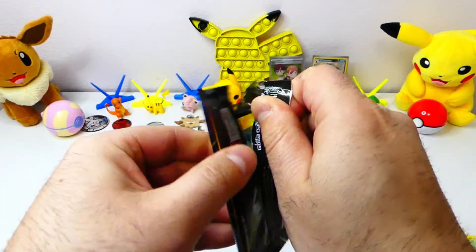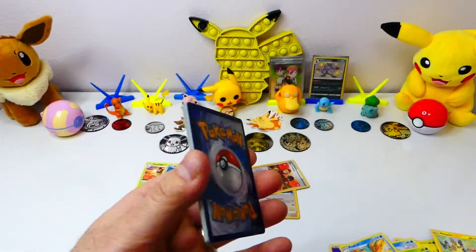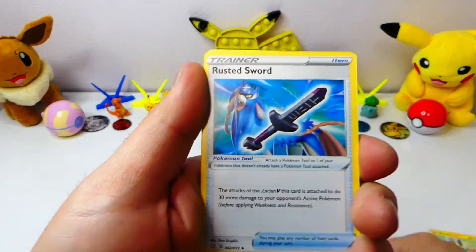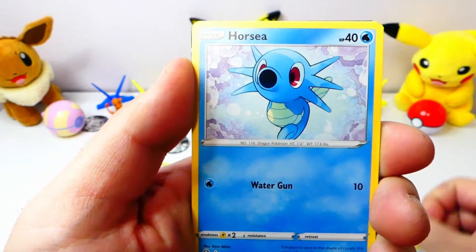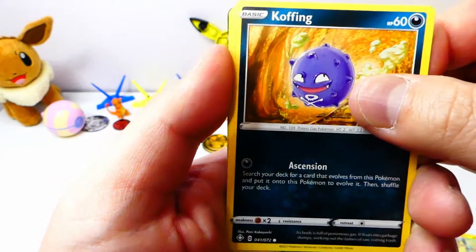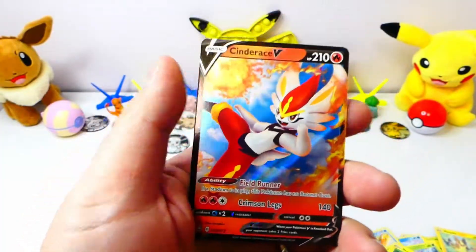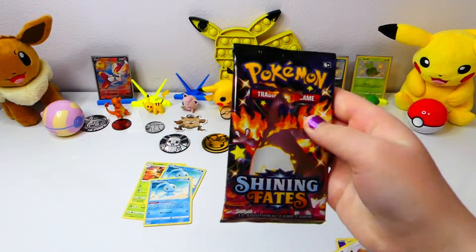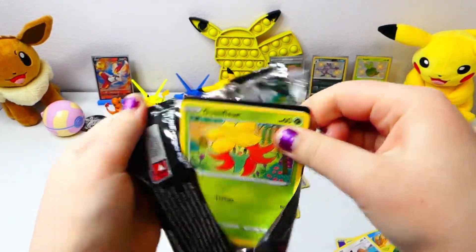Here we go. Psychic. Lightning. Dang. Rusted Sword. Luxio. Ball Guy. Shinx. Horsea. Yanma. Morpeko. Cofagrigus. Alolan. And... Cinderace V. All right, back to back. Nice. There we go - Amazing Rare and an Ultra Rare! Charizard time. Charizard's Path Magic. Yes! Put some fire down in the comments, give us some good luck.